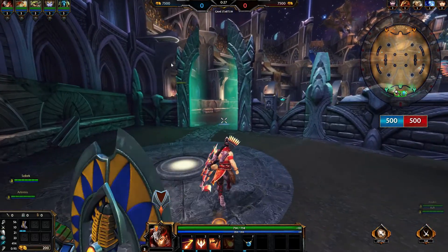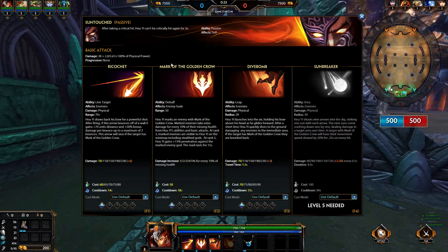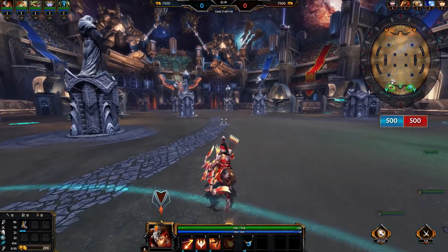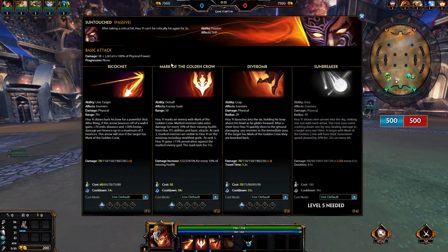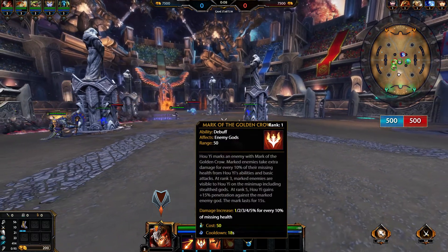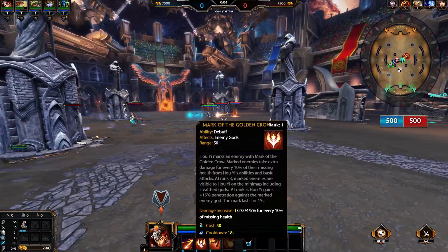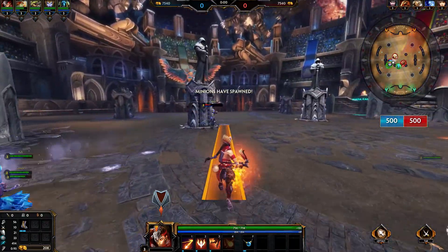This hunter has an interesting kit. Let's start with his passive — after taking a critical hit, Hou Yi can't be critically hit again for three seconds. The linchpin of his kit is his two, Mark of the Golden Crow. When he hits an enemy with it, they take extra damage for every 10% of their missing health from Hou Yi's abilities and basic attacks. At rank three, they're visible to him on the mini-map, including stealth gods. And at rank five, he gets 15% penetration on those enemies.